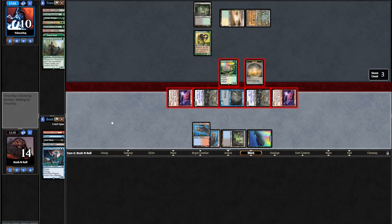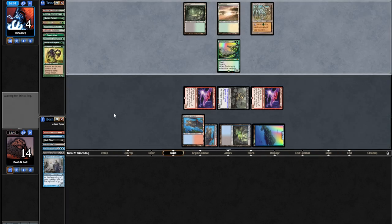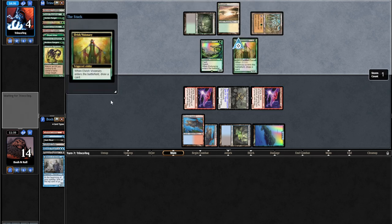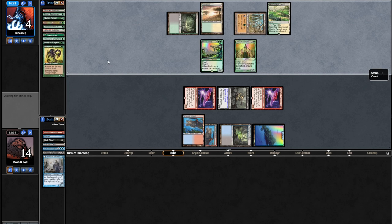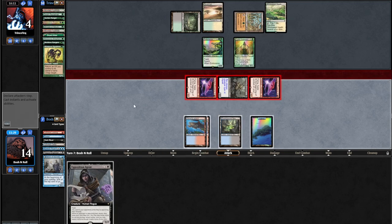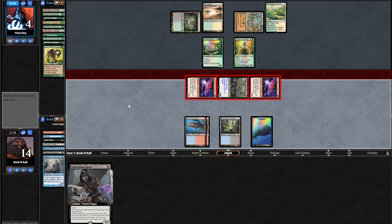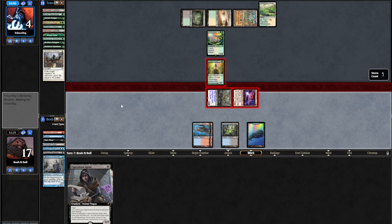They go to two - dead to Bolt, dead to Lava Dart. Wirewood Symbiote is making a block - that makes Natural Order and Cradle a lot worse. Opposition Agent arrives. They're making a block with Wirewood Symbiote and need Land plus Natural Order. Hoof isn't good enough - they'd need Progenitus, which dies because it can't block Flyers, it doesn't have Reach. Looks like they're digging for Swords to Plowshares - they tapped their Cradle before the creature. Plow is the card I have to think about here. Faithless Looting gives me two looks for a Lightning Bolt.